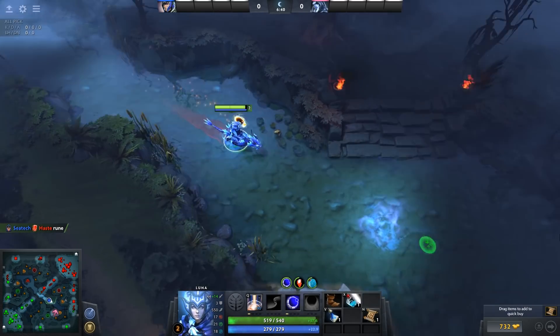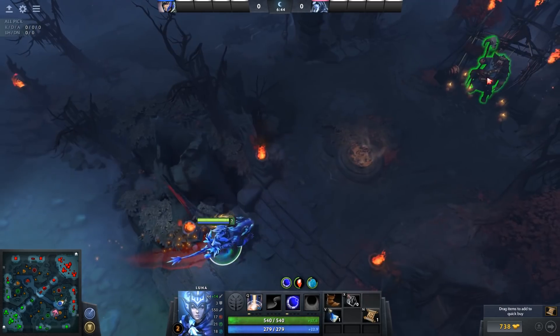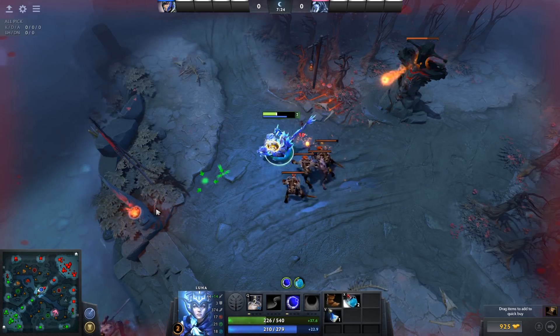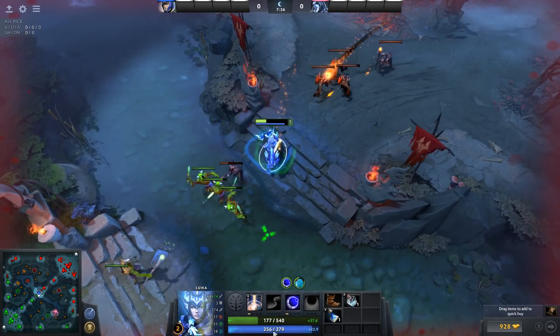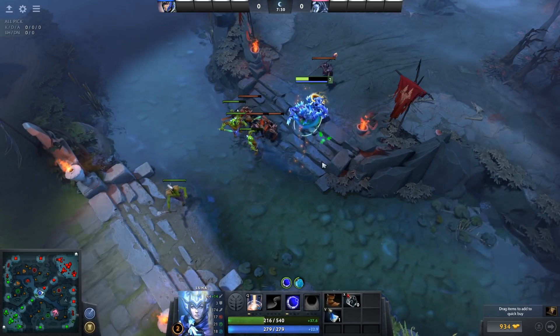Bottle is most commonly picked up in the middle lane, as the mid laner is closest to multiple runes and therefore has a lot of opportunities to refill the bottle and get a lot of use out of it. Just keep in mind that bottle charges are only interrupted by player-based damage, so you can use bottle while being attacked by creeps, towers, and stuff like that — as long as it's not an enemy hero.